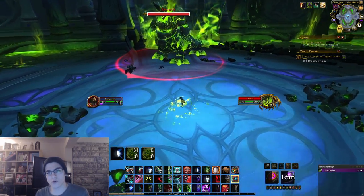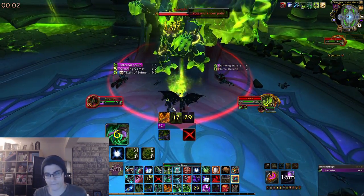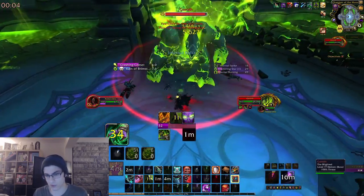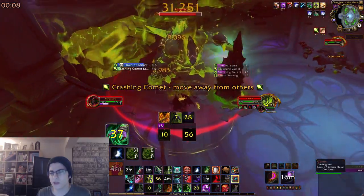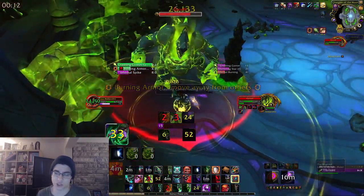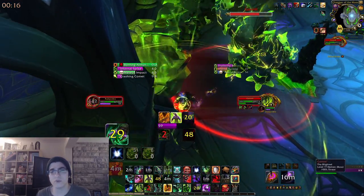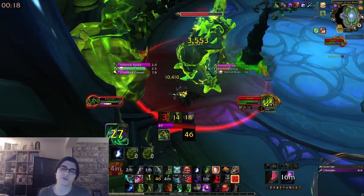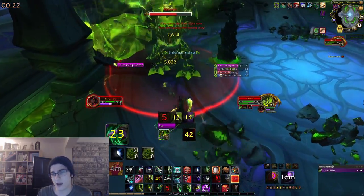The first boss is going to be Mythic Goroth — one of the coolest looking models in the game, I love the Infernal Pit Lord design. Goroth will spawn Infernal Spikes which you'd normally use to avoid other mechanics, however on Mythic difficulty they're going to be destroyed almost instantly. The boss will also put a giant circle on you, and when it expires via Debilitating Putrescence it will increase your damage taken by 100%, so try to save defensives for this.